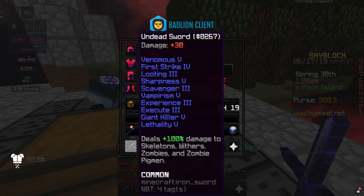Looting, just for more stuff. Sharpness 5, of course. Scavenger 3, which gives you a bunch of gold on kills, especially on the higher-tier mobs like in the Obsidian Mine — you can get a lot of gold from killing them. Vampirism 5 heals you for a percentage of the damage you've dealt when you hit them, which is really nice to have. Experience 3 gives you like a 37% chance to get double XP on kill, which is really nice as well. Execute 3 — I believe if you hit them low enough without killing them, it'll kill them automatically. I don't know the exact percentages, but yeah.